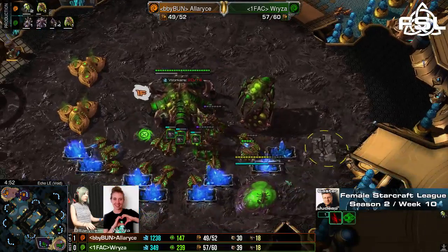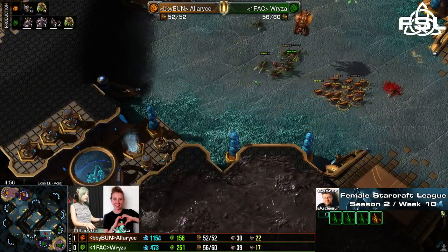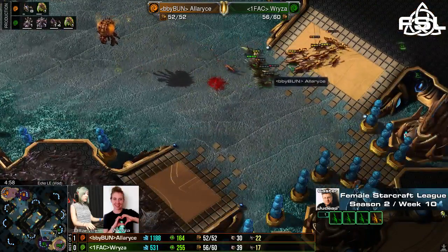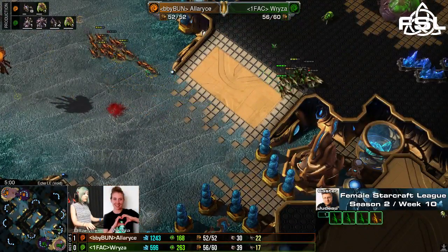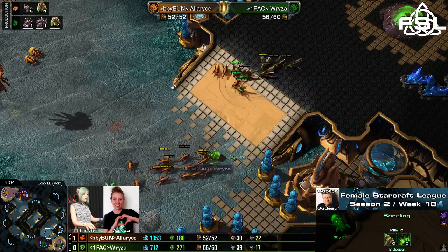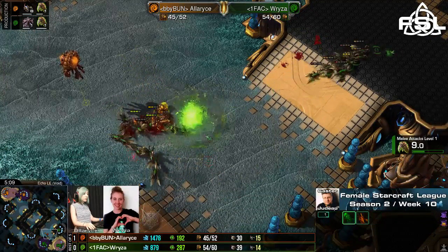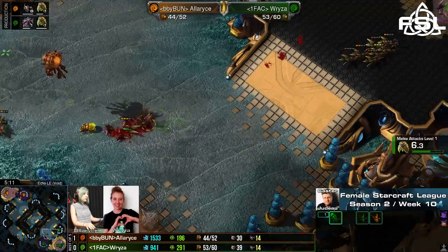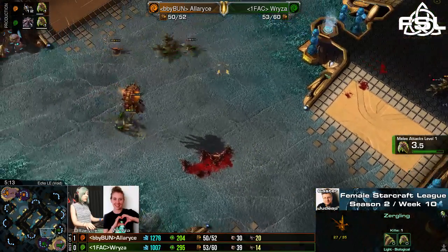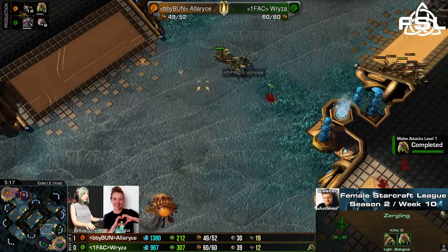Alaris now standing in front of her gates, just sending in one ling to get a good idea of how many units are there and what Ryza has to defend that little push. Alaris could have tried to surround these lings. This Baneling really got a decent connection. But two more Banelings of Alaris are already entering the fray, so Ryza just has to retreat for now. It seems as if this push should be mostly stopped.